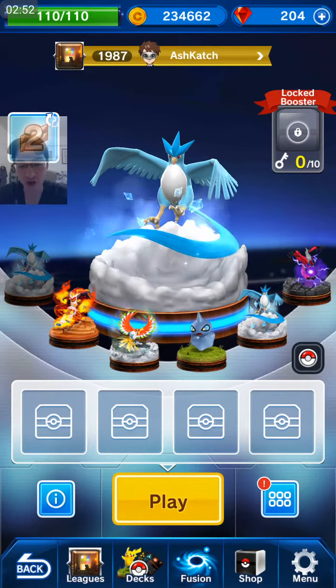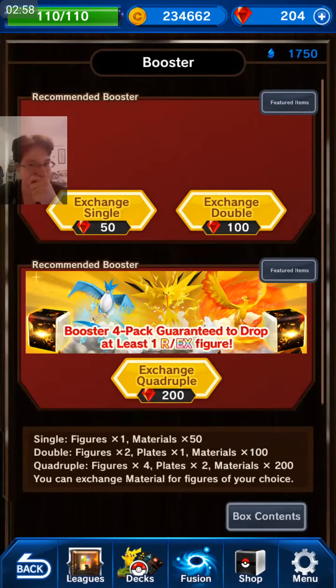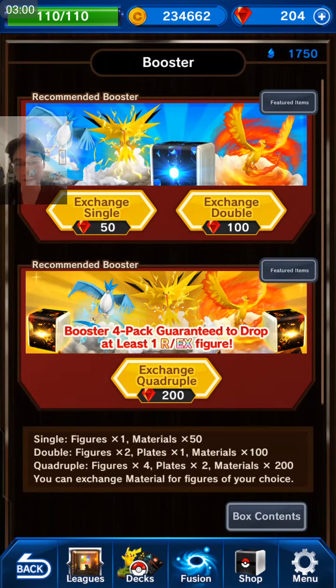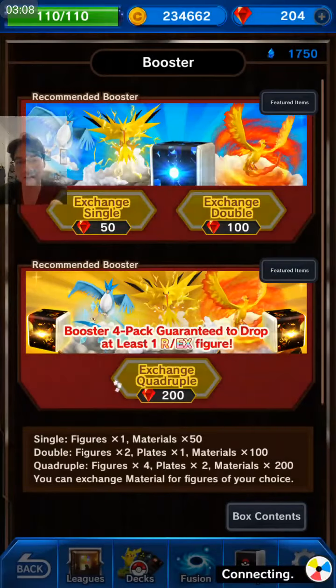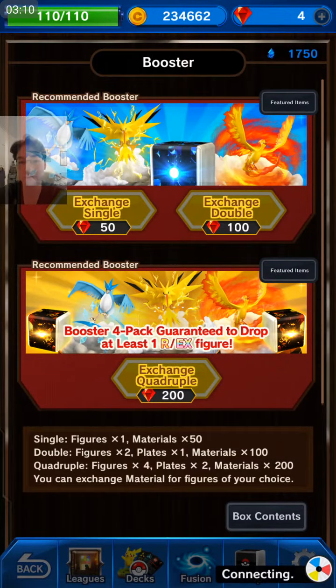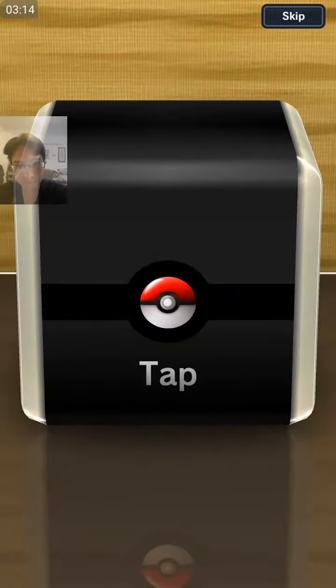Now I'm going to go to the shop and cash in that booster — that quad booster. Here we go guys. Even if you get a rare Pokemon that you don't want, it's still good for fusing, because they're each worth 2,100 and 32 XP. So here we go, quadruple booster. Here we go guys.